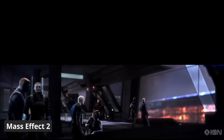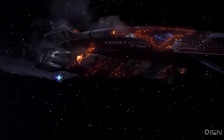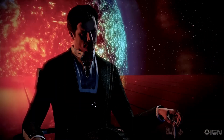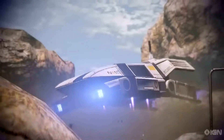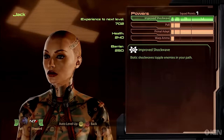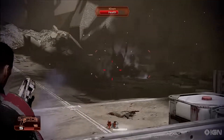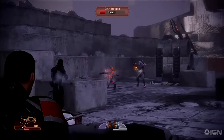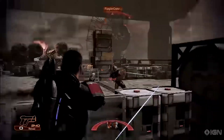Mass Effect 2 is set in a richly detailed science fiction universe, where you continue the journey of Commander Shepard, who — after a harrowing encounter with a mysterious alien — is resurrected by the pro-human organization Cerberus. You are tasked with assembling an elite team from across the galaxy, investigating the disappearance of entire human colonies, and confronting a new menace. The gameplay seamlessly blends third-person shooter mechanics with role-playing elements. You can customize your abilities, appearance, and moral decisions that affect not only the immediate story but also the broader arc of the trilogy. The game introduces a loyalty mission system where you delve into each squad member's background, strengthening bonds and unlocking additional abilities, leading to various outcomes in high-stakes missions and making each playthrough truly unique.